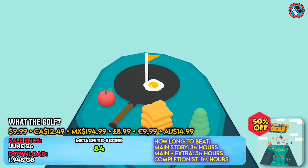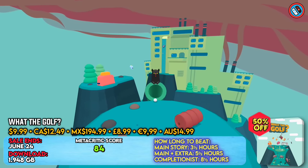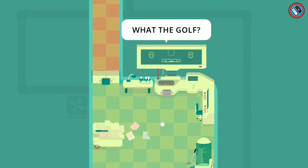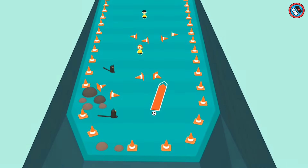What the Golf is a humor game that includes riddles, challenges, and shocks. Sporty sports, it's snow time, a whole new world, and hundreds of more confusing levels including toasters, hot dogs, office chairs, and other strange things are among the 500 inventive levels in the game.